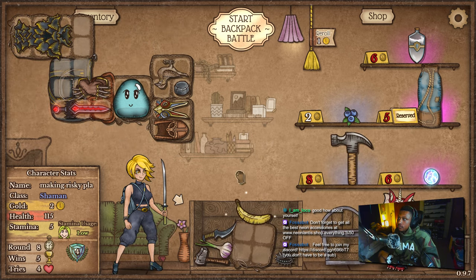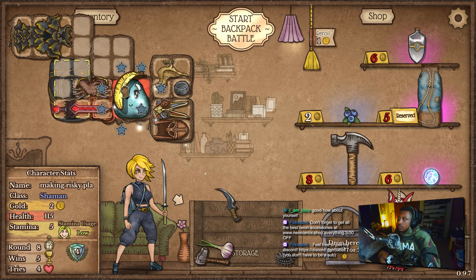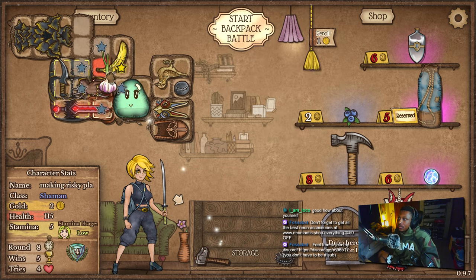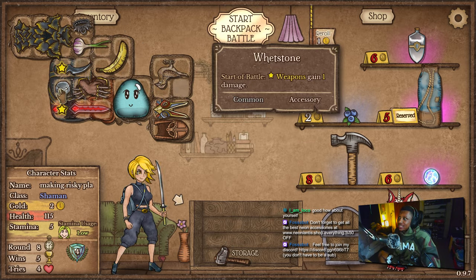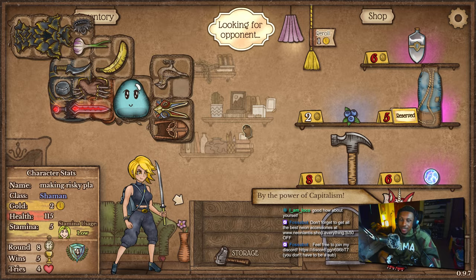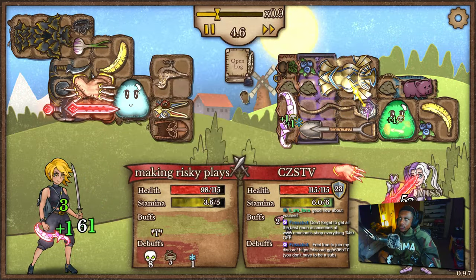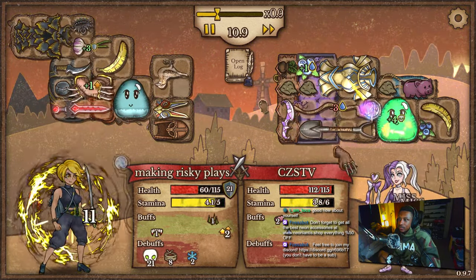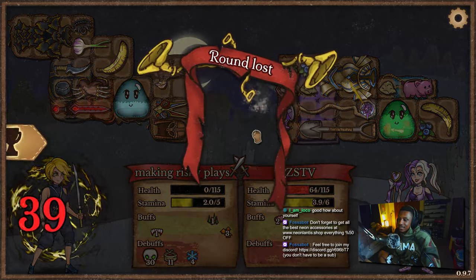That can go there. We can go banana, dagger, or actually bring this banana back by one. That can go there, that can go there. Don't know where to put this but it definitely has to go somewhere. That works - I don't think that's horrible. They barely have mana generation for their magic staff. Poison is probably gonna be our biggest threat plus they got cursed dagger for the poison, going with a cursed armor as well. Seven blind is disgusting though - our accuracy sucks. Brass knuckles would have helped. Good game though.